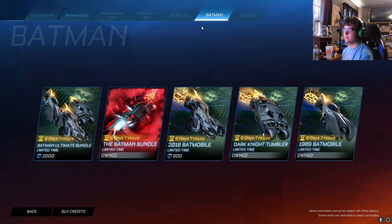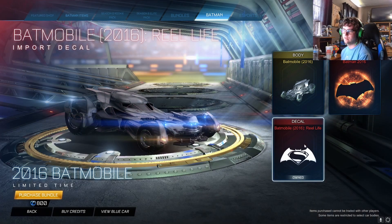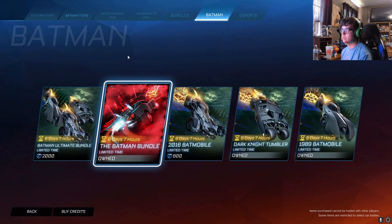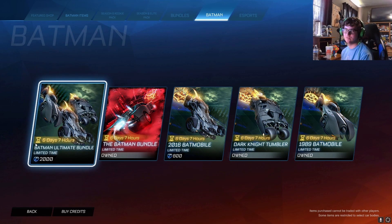Let's get into this review. You can buy all four individual cars at 800 credits a piece. Each pack includes the car, a gold explosion, and real-life decals — same format for all four bundles. Or you can skip buying 3,200 credits total and get all four for 2,000 credits, saving you about 12 bucks with the ultimate bundle.